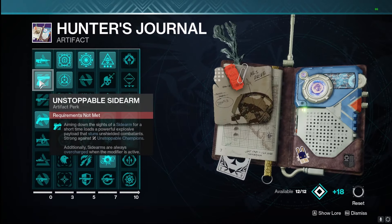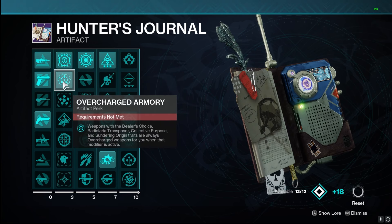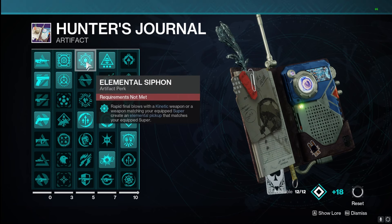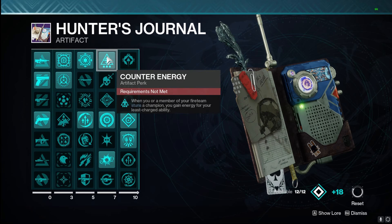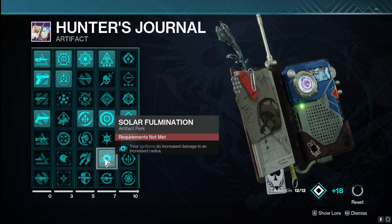Last but not least, our artifact has anti-barrier pulse and unstoppable sidearm. Radiolagio Transposer with logic reducer gives a nice damage increase against Vex with that sidearm, plus overcharged sidearm if it's the modifier. Elemental Siphon creates even more elemental pickups — mostly Strand because of that severing, or solar from our super and weapons. Press the Advantage gives more stability, handling, and reload speed. Counter Energy from stunning champions gives us ability energy to spam even more. Becoming Radiant from orbs of power means our solar ignitions are even greater with that solar ignition paired with Facet of Ruin — so consecration, grenade, weapon, and Capri Horn titan shields all together is absolutely disgusting.